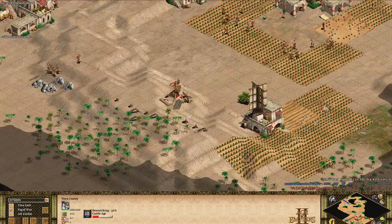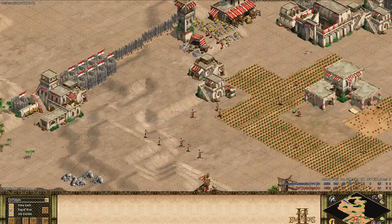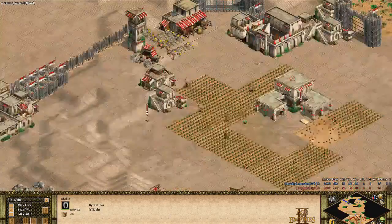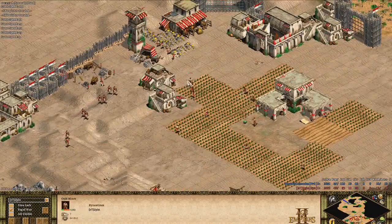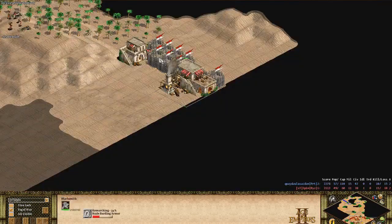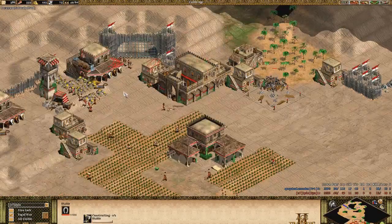Those farmers going idle is good for blue. Red doesn't have enough villagers on gold. He's going skirmishers — good, he should be. The problem: he has four villagers on stone and is only now sending three to gold. That's not going to be enough for the plus-two armor upgrade, which costs 150 gold.